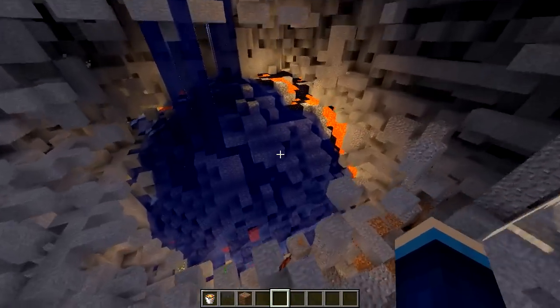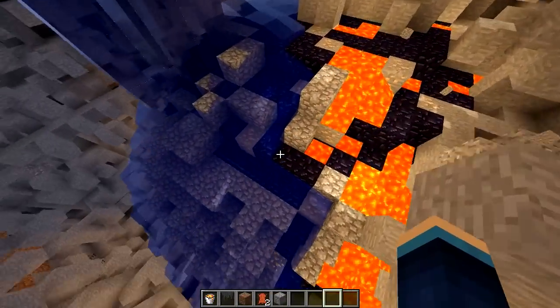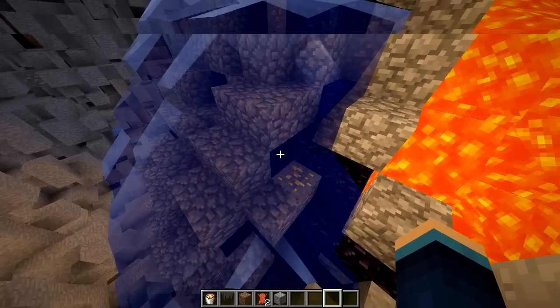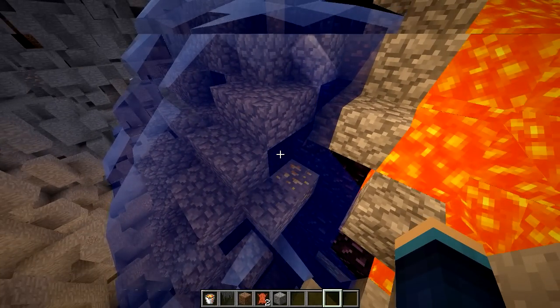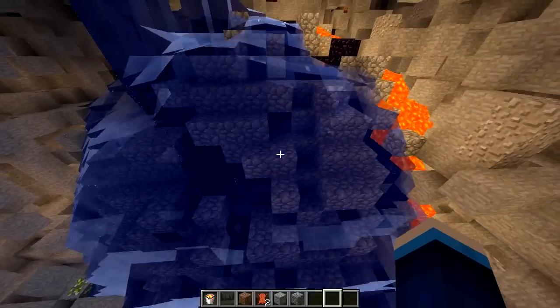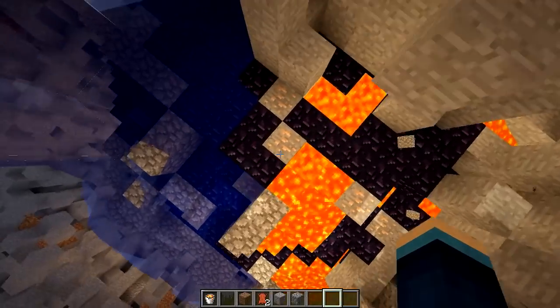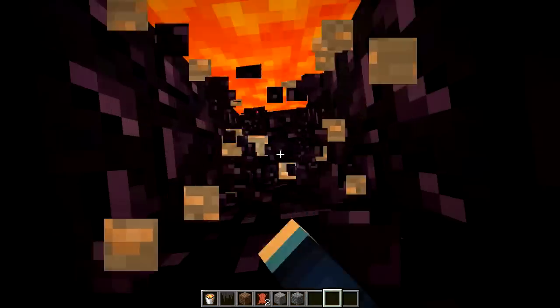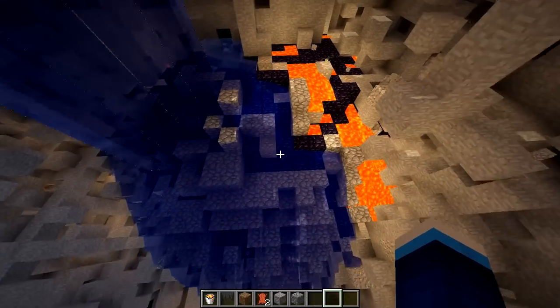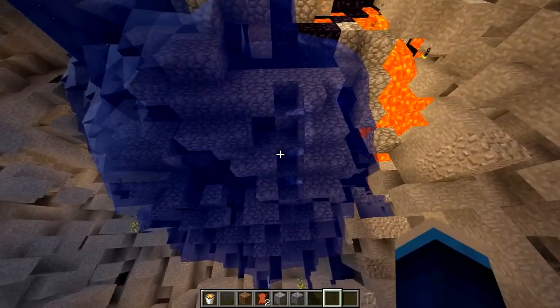Down here we've actually got the main meteor, and the meteor is made out of obsidian. It's actually got loads of ores inside of it. In fact, if you go down to the centre there's actually diamond ore in there, so it's very valuable to find these and then mine the ores inside of them. Of course you do have to mine straight through solid obsidian to actually get to the centre, and it's got tonnes of lava in here as well. But if you do get to the centre there are some diamond ore blocks so you can get those.